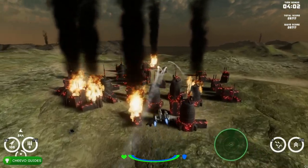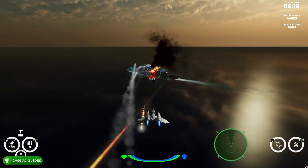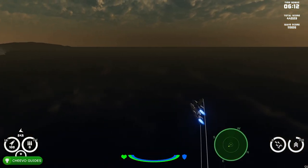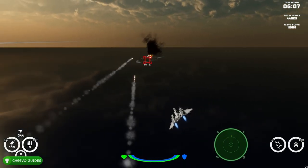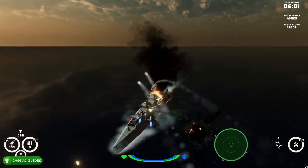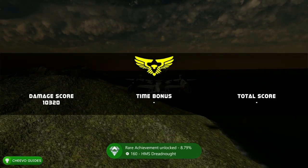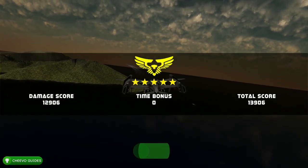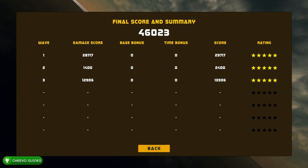After all the enemies and enemy buildings are destroyed, you will pass the level and move on to the next one. I found that this was the most time-consuming part of this completion. There are about two more missions in this mode — they introduce some navy battles where you have to take out battleships. In the last level of this mode, you'll need to destroy the enemy buildings as well as the battleships. Once all enemies are cleared, you'll finish the stage and unlock all achievements related to this mode. None of them are missable.